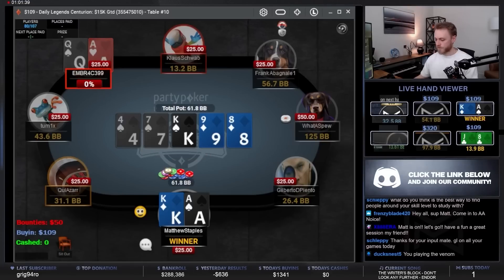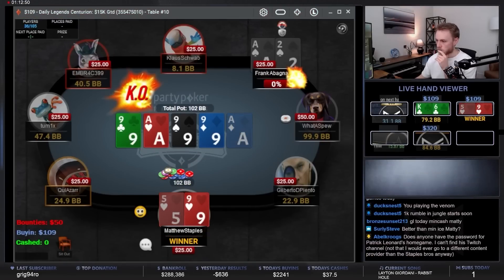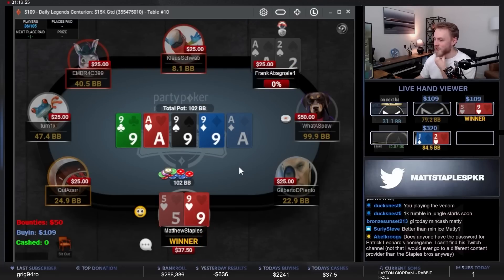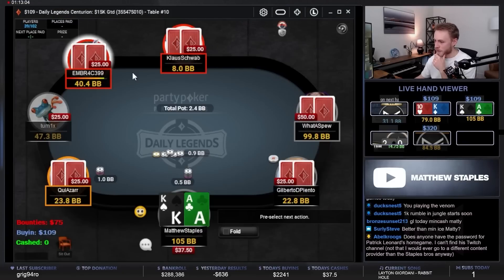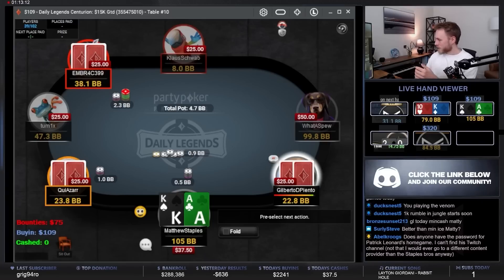Beauty, nice pot in the Centurion. Boom, let's go — quads getting max love! That's a bounty, that's a big stack right into the ace king as well. The hunter bigs — let's go, nice little setup there.